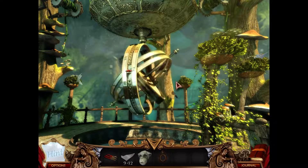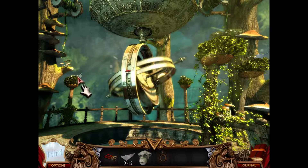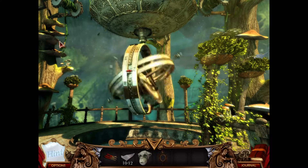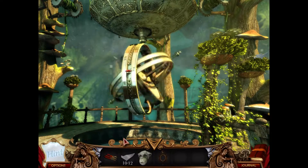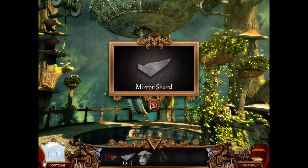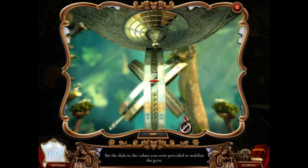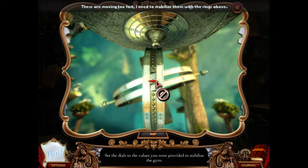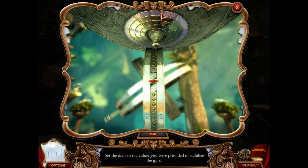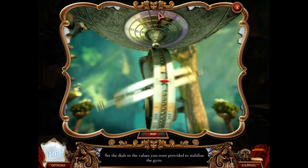This gyroscope seems to be all out of whack. Let's see — here's a mirror shard. That's two remaining, so it could be that I missed a couple. That's one remaining — it could be I haven't missed any, or I have missed some. They're moving fast, they need to stabilize. Set the dials to stabilize the gyro.